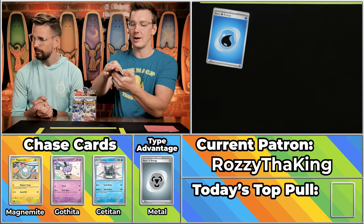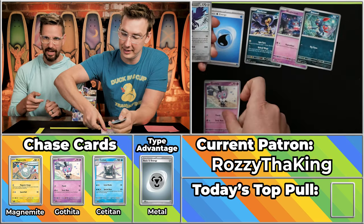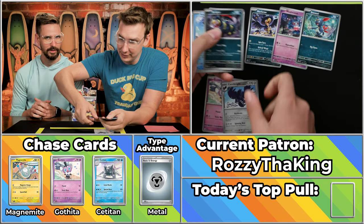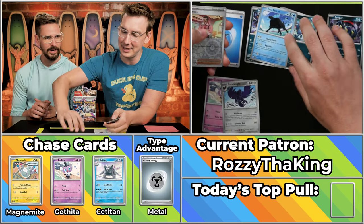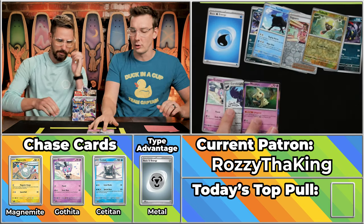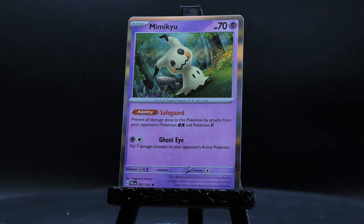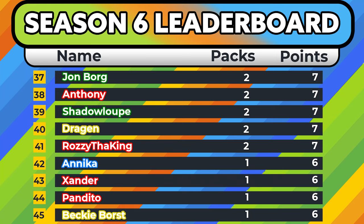Teardrop energy out of the gate. The Murkrow, the Misdreavus, the Corbanite scores. The Tauros, the Seguro, the Tadbulb, and the Mimikyu will score as well. Just three points there for Rozzy the King. I feel like that Mimikyu could go down as the most commonly pulled rare card in the entire season. We have seen a lot of them. I'm getting worn out on Mimikyu.